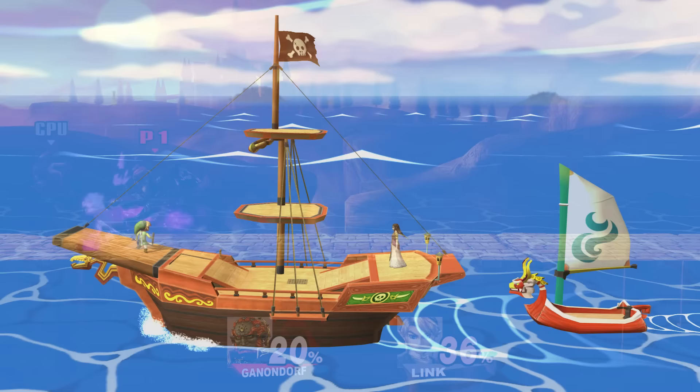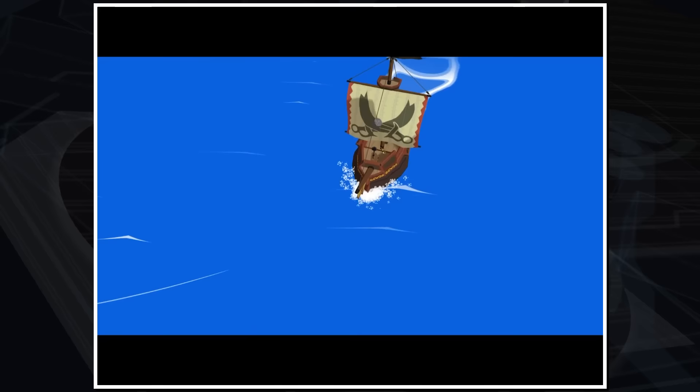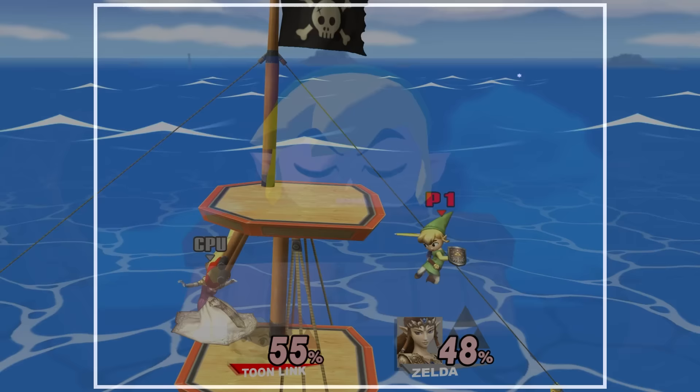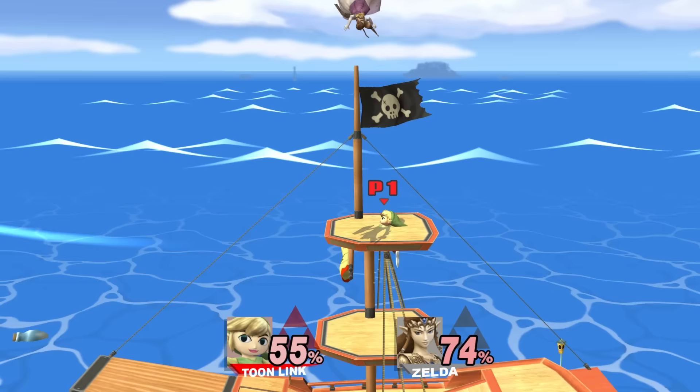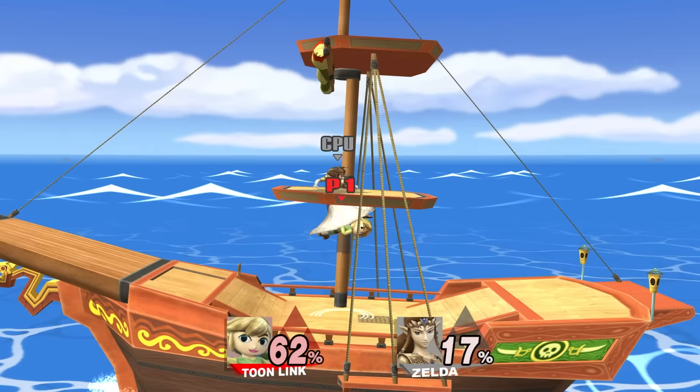The other new Zelda stage in Brawl is Pirate Ship, inspired by The Wind Waker. The main portion is taken from the Pirate Ship sailed by Tetra and her pirate crew. It sails along the water, players can swim, and it has a catapult that occasionally launches — based on the catapult Link is flung from at the Forbidden Fortress. Over the course of the match, multiple elements appear to interfere with the fight, including the King of Red Lions appearing on the right side — a reference to Link's ship and companion in the game — also serving as an additional platform.